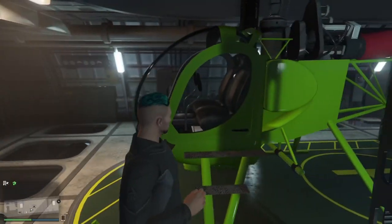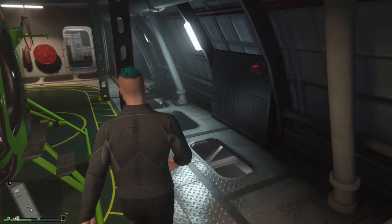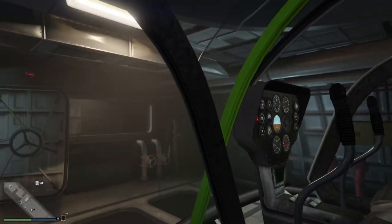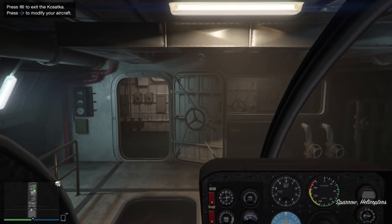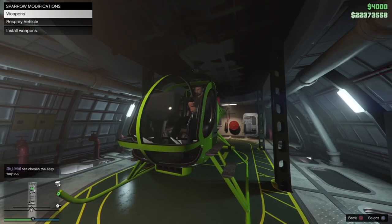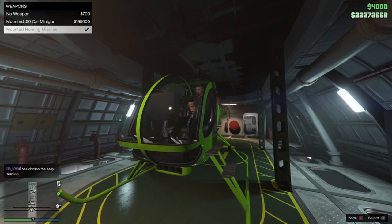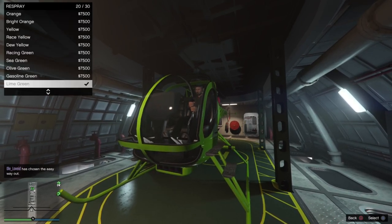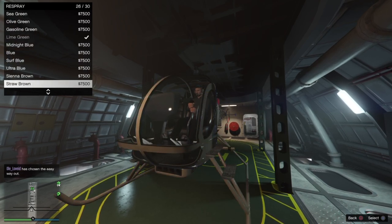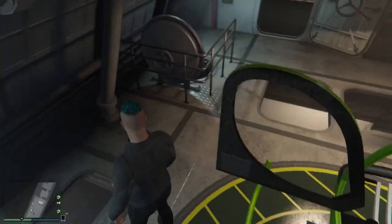Over here we have the Sparrow — this is what you should definitely get. If you want to modify it, just get on it. Normally it doesn't have missiles; you can buy them for 240k. Press right on the D-pad to modify. You can put machine guns on it for 195k or missiles for 240k, with resprays at 7.5k per color. Press R2 to exit the Kossatka.